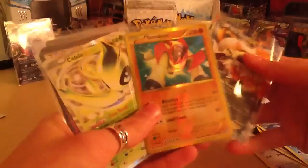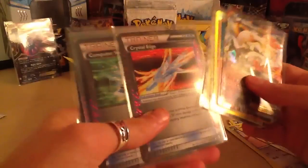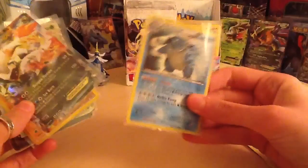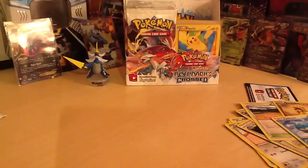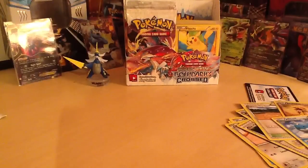Right then - so that was pretty awesome! I'm really happy with that. Our haul: Terrakion Secret Rare, White Kyurem EX, Crystal Edge Ace-Spec, Computer Search Ace-Spec, Gold Potion Ace-Spec, and that pretty cool hollow Blastoise! Stay tuned for the final part where hopefully we'll get some extra cards. Subscribe, like, comment, and say if we can do anything better. This is the PG Siblings signing off - bye! Adios!